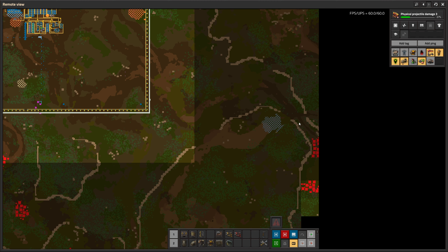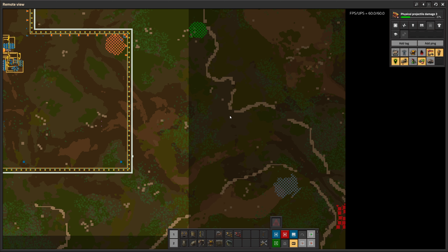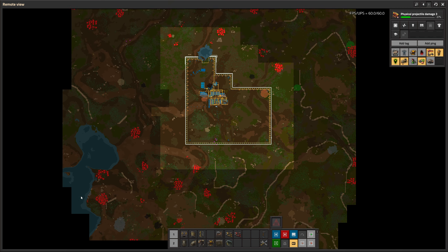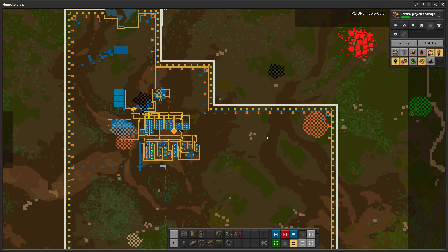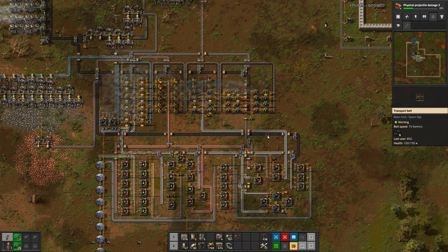Oh this is looking so defensible — it's 3.2 million just for the taking. We're gonna build a wall here, we're gonna flamethrower the heck out of these guys from the cliff, and then we'll just build a wall here, maybe here and then here — something like that. This is looking so good. Then we have a huge iron patch, and then we have another one down there. That feels a little bit better. Anyway this is gonna be it for this episode, thanks for watching and have a nice day.